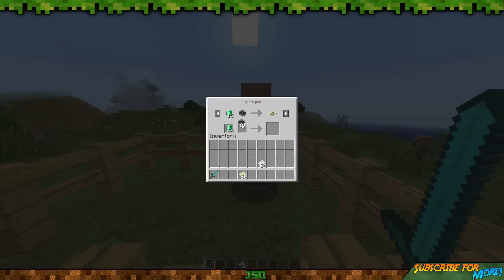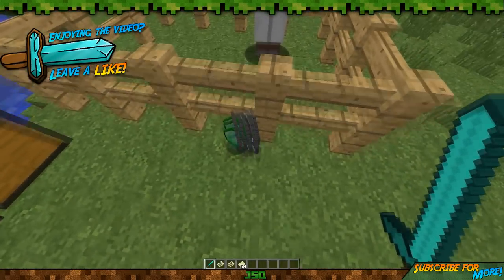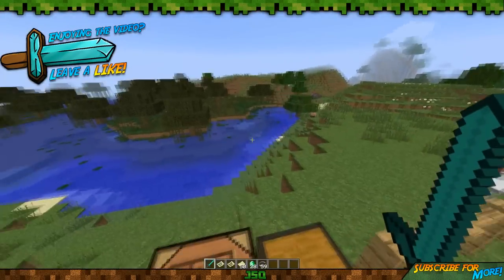We're going to trade some emeralds and compasses for the ocean explorer map, and then some emeralds and compasses for the woodland explorer map as well. Woodland explorer maps cost a bit more, possibly because they help you find the rare mansions, which are new in this 1.11 update.